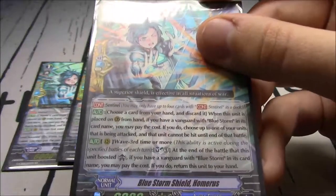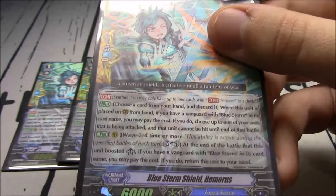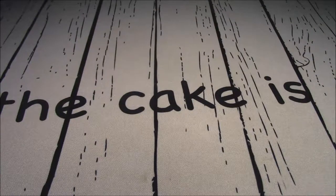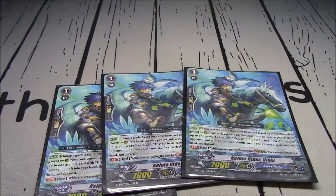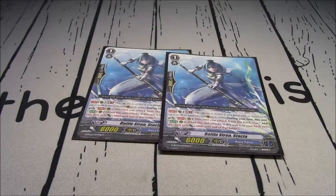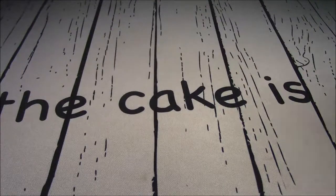Wave third time or more, Soul Blast 1 at the end of the battle that this unit is boosted - if you have a Vanguard with Bluestorm in its card name, return it to your hand. It helps to get a booster back for a Soul Blast 1. 3 copies of Kelpy Rider Nikki - stride fodder that searches out Savas, but we don't run Savas. 2 copies of Battle Siren Stacia, GB1 - she can attack from the back row and when she does she gains 3k, useful for creating that fourth attack.